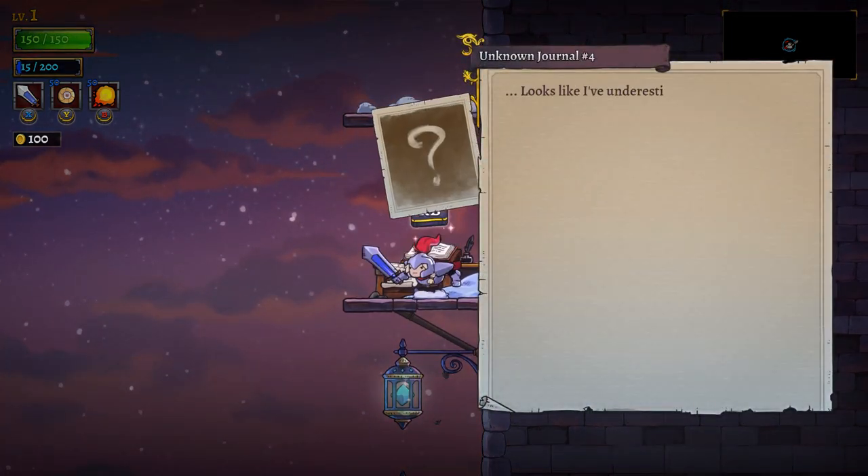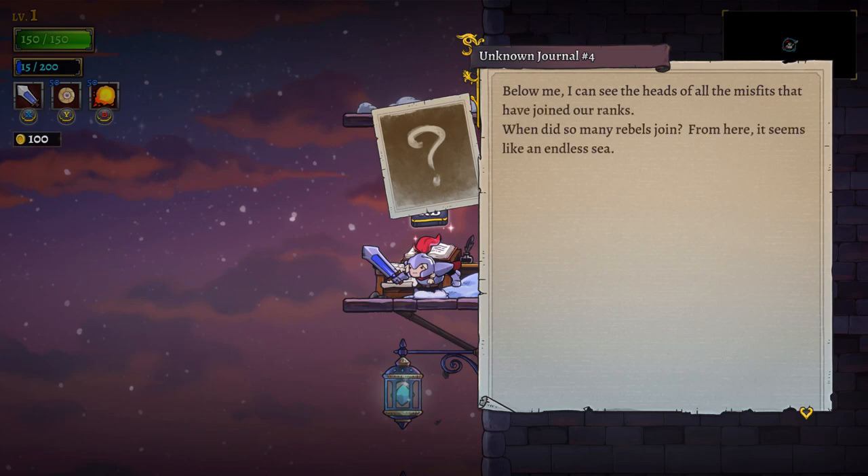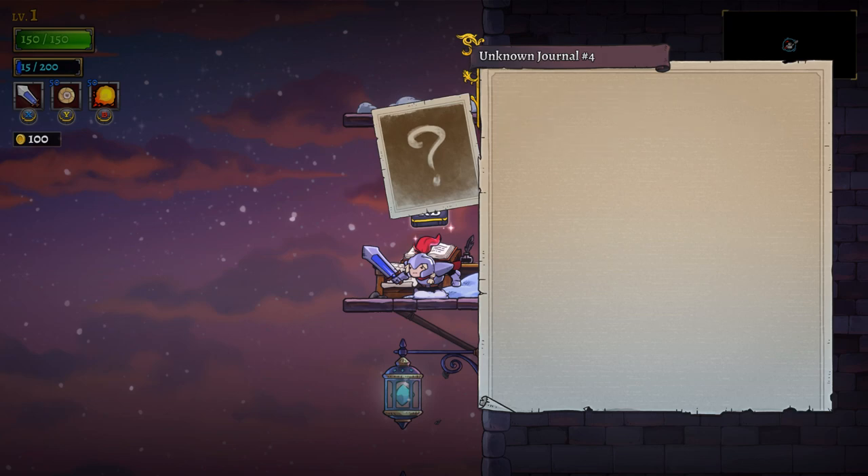We got ourselves another journal — Journal 4: 'Looks like I've underestimated Z and her charisma again. Below me, I can see the heads of all the misfits that have joined our ranks. When did so many rebels join? This was supposed to be a suicide mission meant for only a few. She's unknowingly rallied these souls to a lost cause. And my mistakes keep growing.' Well, that's not good.